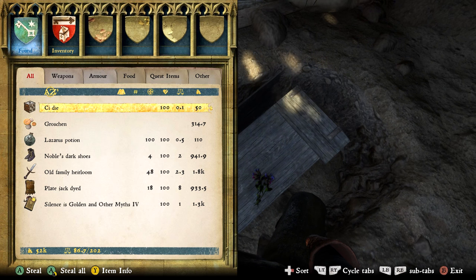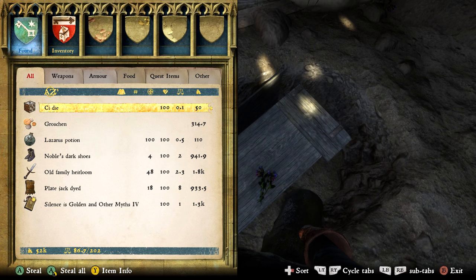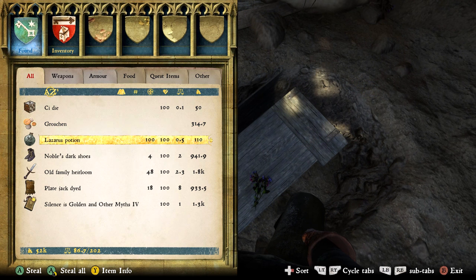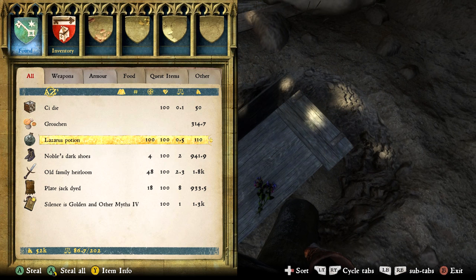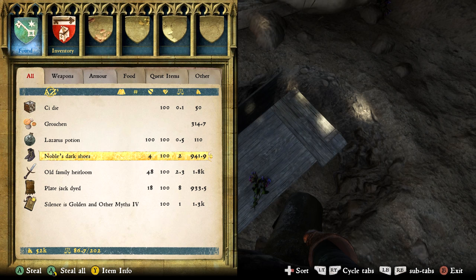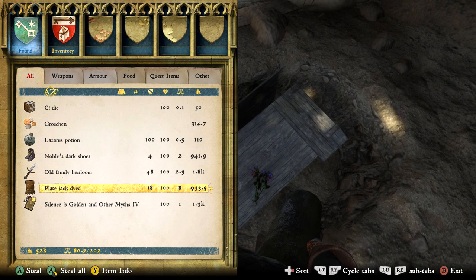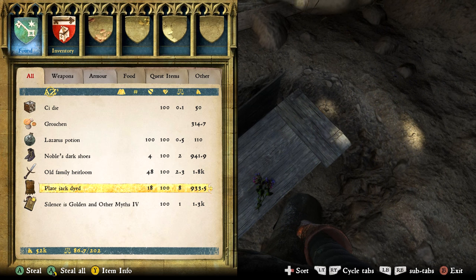Next we have the Old Family Heirloom with a damage of 48 — not the best but not the worst either. The noble's sword we found earlier was the best short sword in the game, and this is the second best short sword. If you don't want to use it you can sell it for 1800 gold. Next we have the plate jack dyed — this isn't that good really, there's definitely way better armor even within this video, so you probably want to sell this for 933.5 gold.